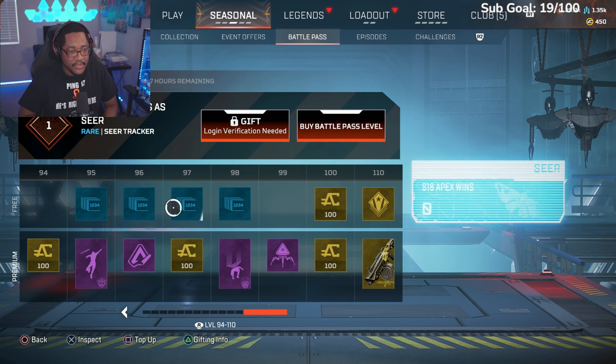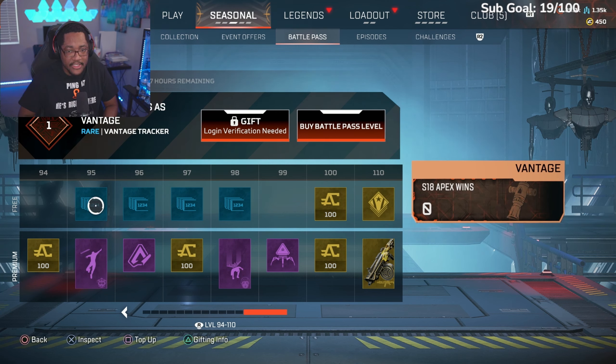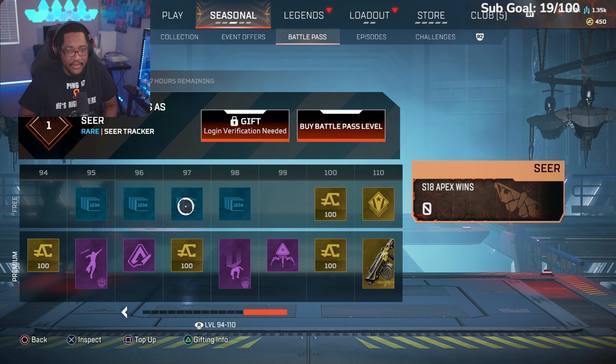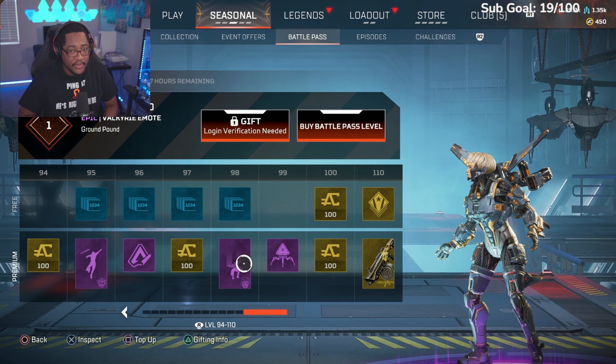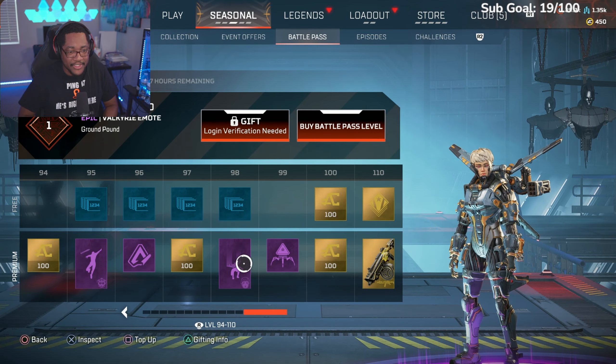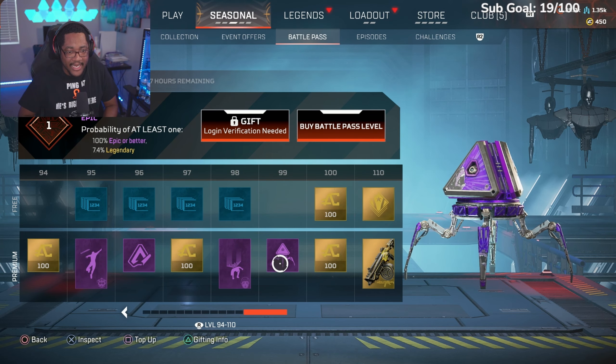Seer Season 18 wins, Vantage Season 18 wins, Vantage Season 18 kills, a Nessie sticker, more coins at 97, Seer Season 18 wins, Seer Season 18 kills. Another Valkyrie emote — like a superhero landing, punching the ground.